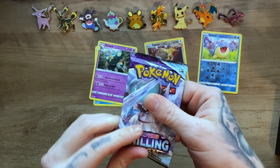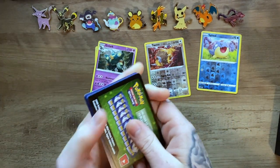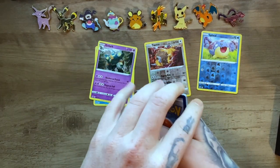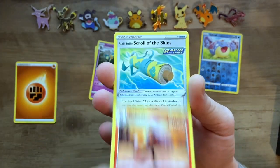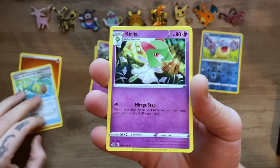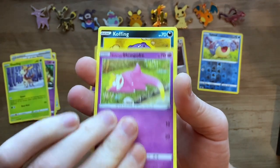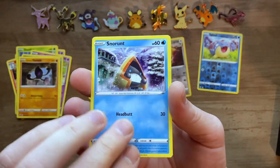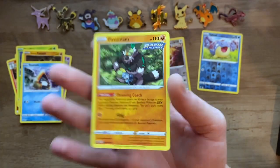Next one is the Ice Rider Calyrex pack art. I think there's five pack arts total — all three of the Galarian birds and the Ice Rider and Shadow Rider Calyrex. We have Kirlia, Deerling — the card art is really nice. Galarian Slowpoke, a non-rare reverse holo, and a Passimian.